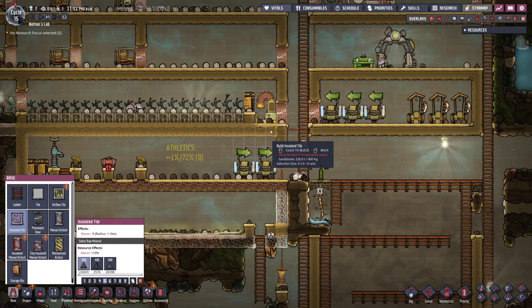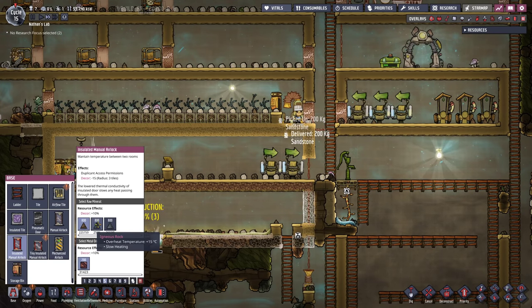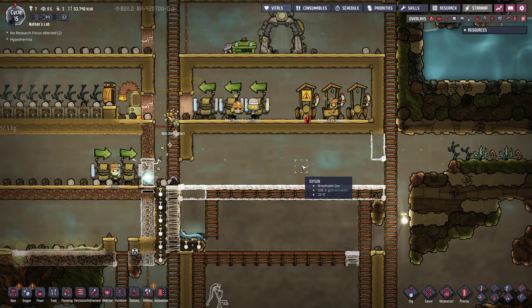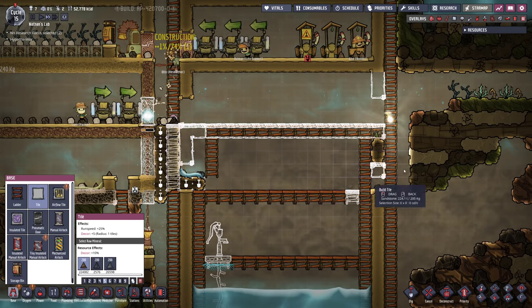Let's go ahead and finish this entire room - this should be all encased. And we also have the insulated manual airlock. Our rooms are taking shape. I'm gonna prepare the other bathroom, and then we need an entrance right here in order to get to the water room.